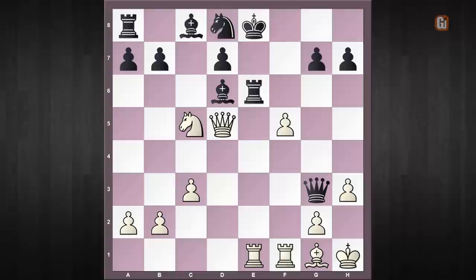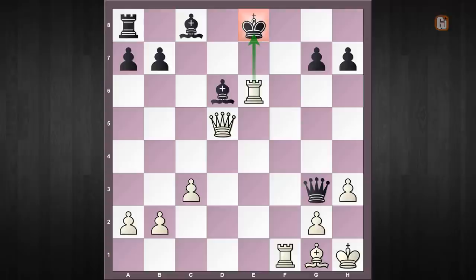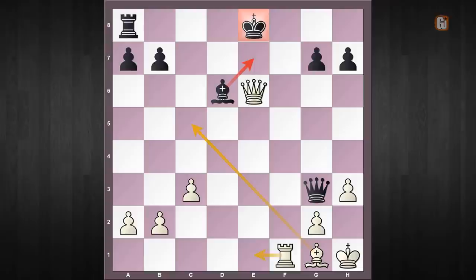H3 happened, and after queen to g3 white parries all threats with bishop to g1, now threatening two of black's pieces. Black finally tries to remove the very annoying d6 pawn, but doing so is the final mistake. White delivers the finishing blow — pause the video and find it! The sequence: f captures e6, d captures e6, knight captures e6, knight captures e6, rook captures e6 — and after bishop takes and queen takes, black is in a completely losing position. You can't block with the bishop as you lose a piece, and if king to d8 then rook to f7 and there is no way black can save the checkmate.